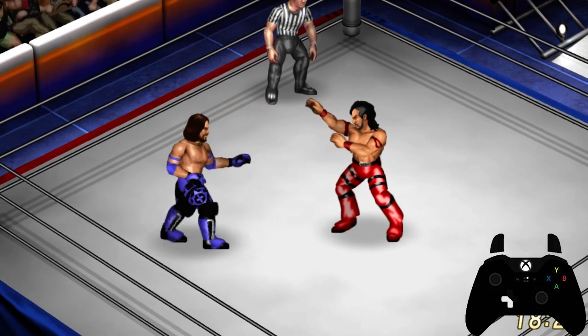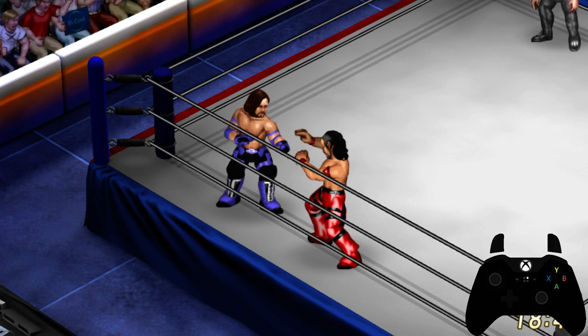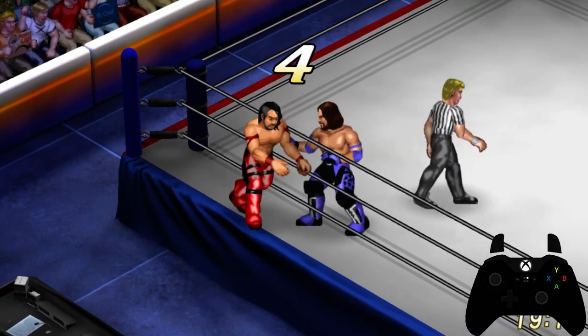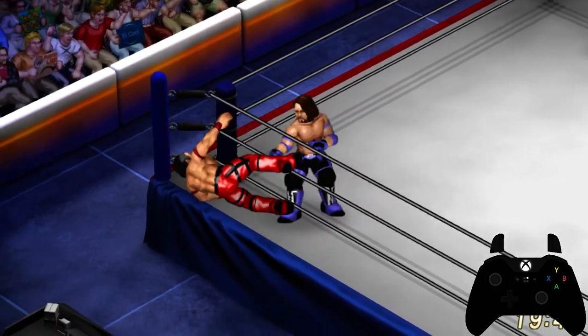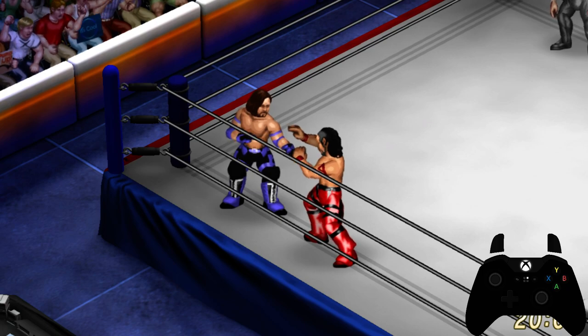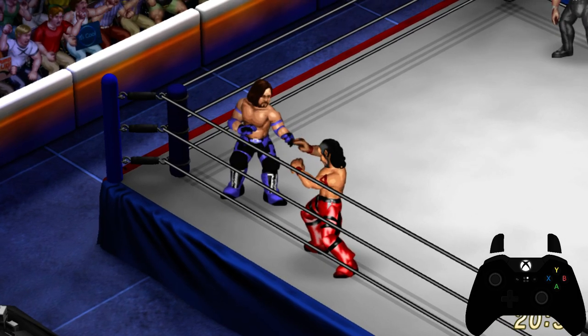Now we're going to show you how to throw an opponent out of the ring. There are two ways to do this. The first way is through the middle rope — you initiate the grapple and throw them out via the Y button, and that throws them clear out of the ring. The second way is over the top rope — you initiate the grapple and press the Y button and the 3D button (right bumper) at the same time, and that throws them over the top rope. Depending on how weak they are, they'll go clear over the top rope or land on the ring apron. Going over the top rope is important for battle royals where this is a rule.